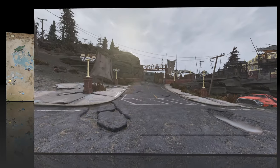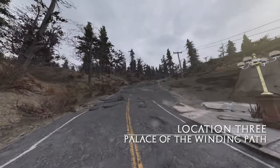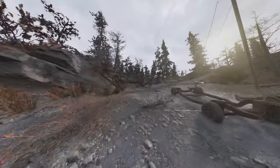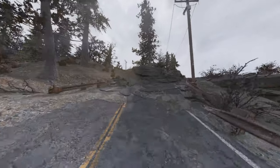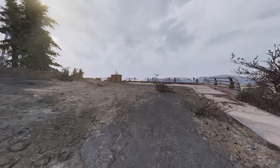Moving on, we've got the Palace of the Winding Path. This one isn't at the actual location itself — it's just on the overlook on the overpass. From the fast travel point, head up this road to the lookout points and go to the overlook where you'll be looking out through the telescopes. The body will be just there.